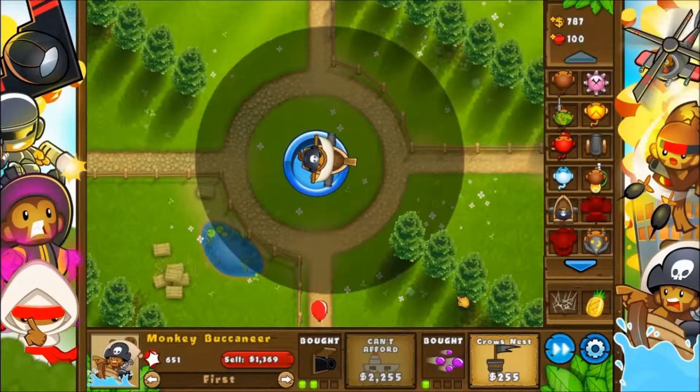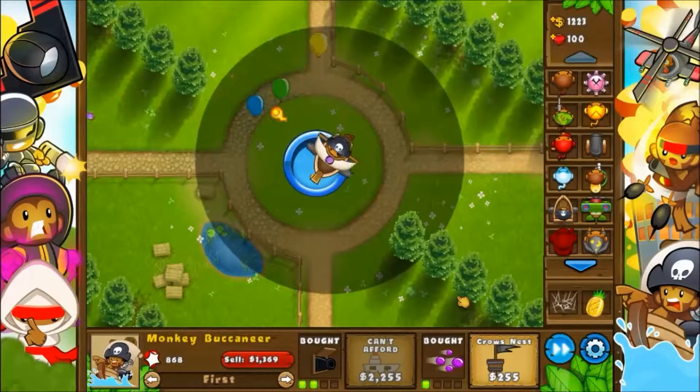I'm not sure what other towers I want to use. I kind of want to use Dark Monkeys but they're not going to be a good idea unless I do something special with them, and I don't have the specialty building. I'm going to use a lot of Moab Maulers.